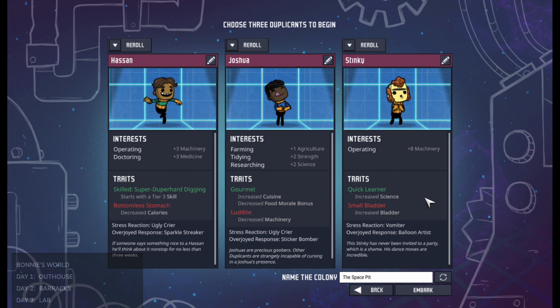Later on, duplicants are offered through the printing pot and you don't have any control over them. All you can do is say yes I want this one, or let it pass and hope for a better duplicant later. In this window, this is where you can decide what you want and make your three duplicants exactly what you want.